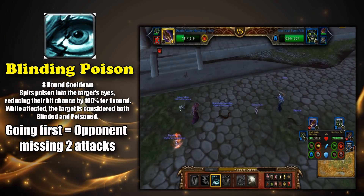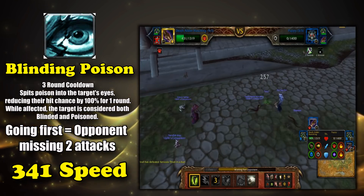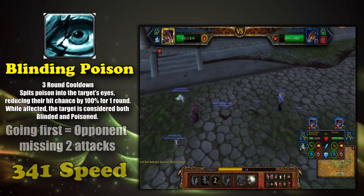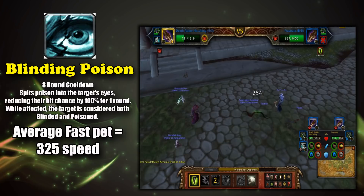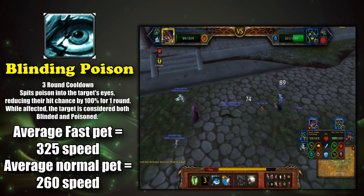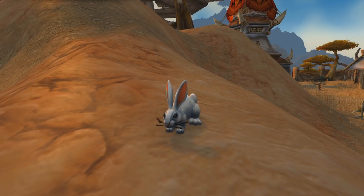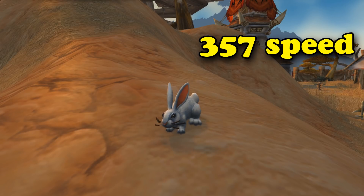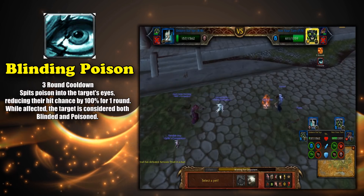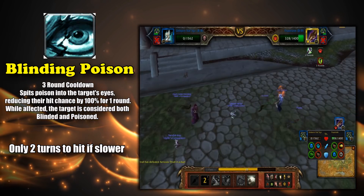This essentially gives you two turns of not being attacked instead of one, but only if you're faster than your opponent. The Death Adder has a speed of 341 with its speedy breed, which is pretty fast for an SS breed. To put that into perspective, the average speed of another SS breed pet is 325, and the average speed of a non-speedy pet is 260. So 325 is usually more than fast enough to outspeed a normal 260 pet, but 341 is even faster than fast pets. The only meta pets that could actually outspeed a Death Adder Hatchling were Rabbits, who had 357 speed with their SS versions, and flying-type pets, because their racial gave them a 50% speed boost while above 50% health. With Blinding Poison only having a 3-turn cooldown, if you were faster than your opponent, they only had 2 turns to hit you before it came back up to stop them for 2 more turns.